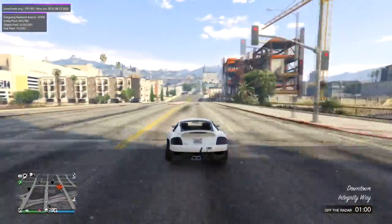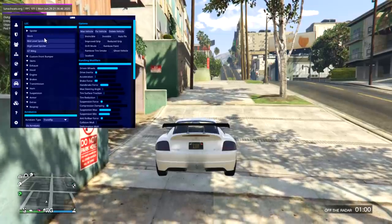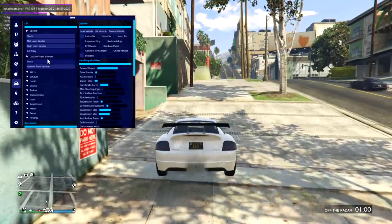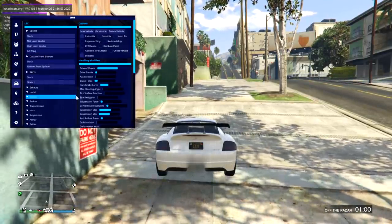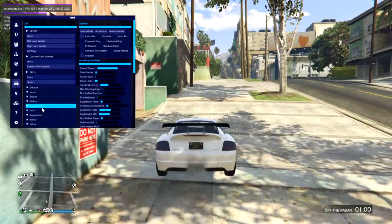Maybe I should turn on invincible vehicles as well because this thing is gonna get messed up pretty bad soon. Oh, I can put a spoiler on this thing? I've never upgraded this vehicle before. Now the license plate says 1337 — I don't know what that means either.